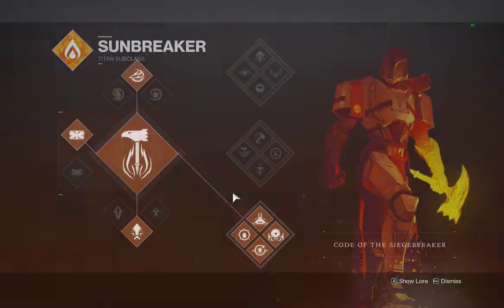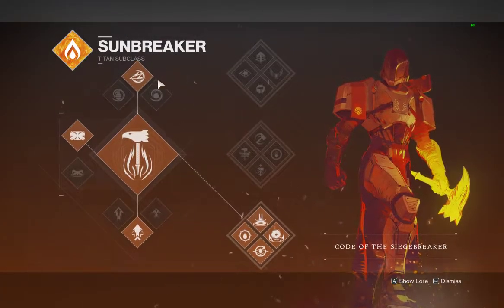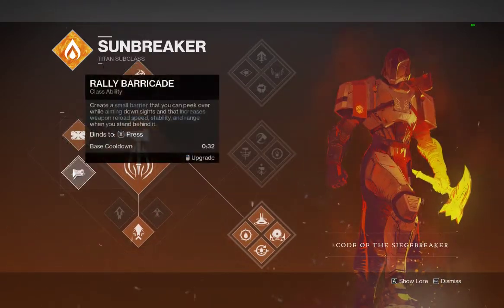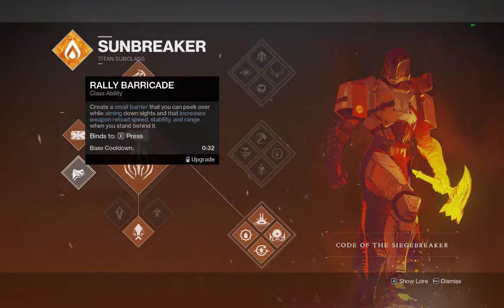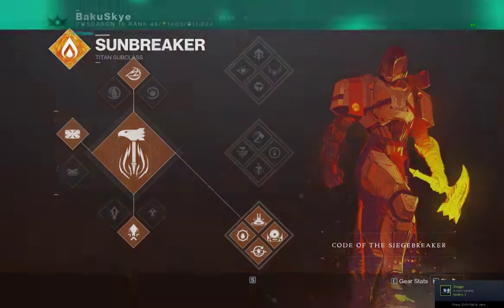When we go into the subclass, you're going to be using the bottom tree because that's what this build goes with. The grenade is your choice — you can always choose your grenade — same with the barricade. The rally barricade is very good right now, but it's all situational. Those two are kind of situational.